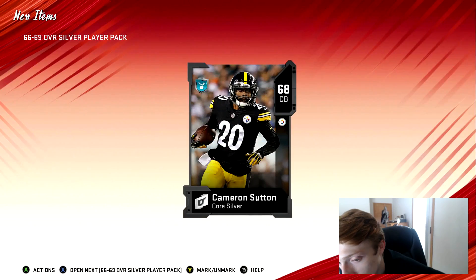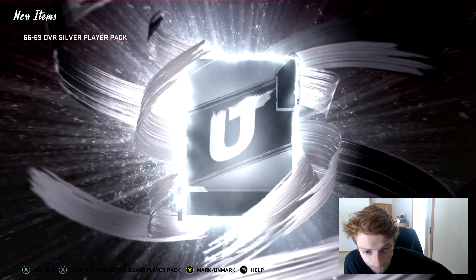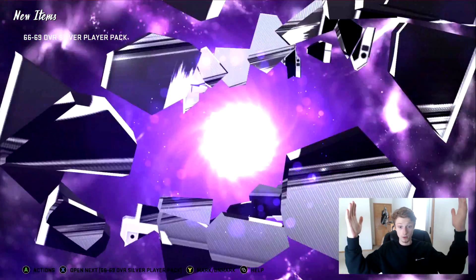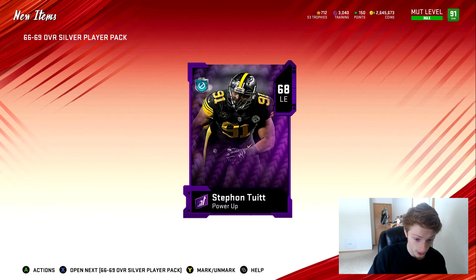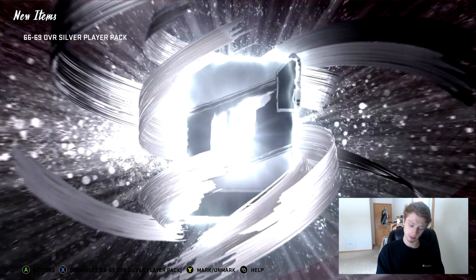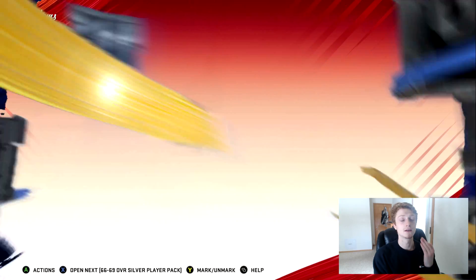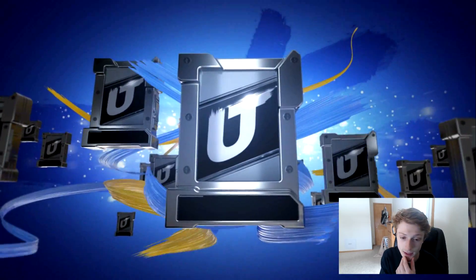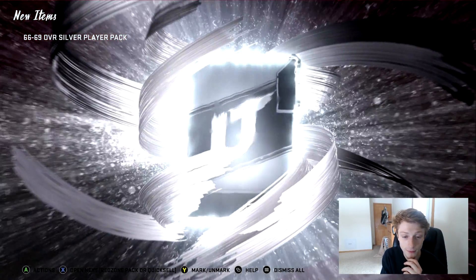Let's pull Lamar Jackson — that's all we want. Stefan Tuitt — not what we want, though it is a 68 overall. Every time I see that power-up, I'm just thinking Lamar Jackson. Even if I got Evan Ingram, I might want to keep it and not sell — I don't really want to pay for that card.